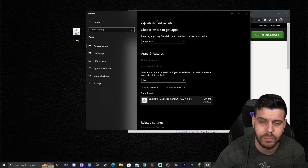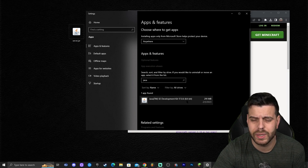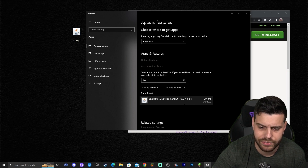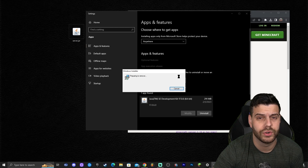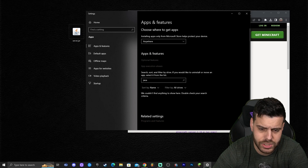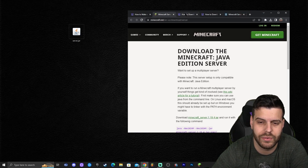I'm going to remove my current version of Java just to show you how to update it so you don't feel left out. Click on your version of Java, click uninstall, and allow it to uninstall when prompted with the administrator dialog. As you can see, Java is now gone and we're going to download the newer version.